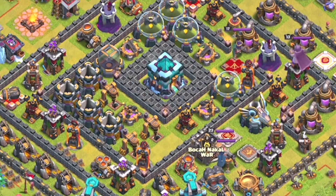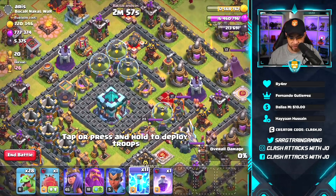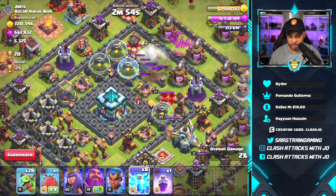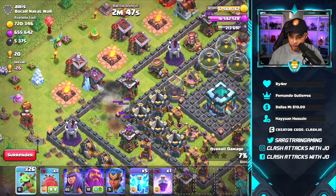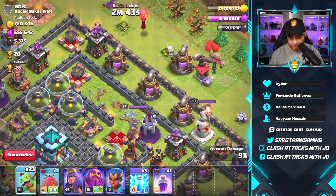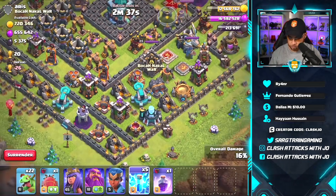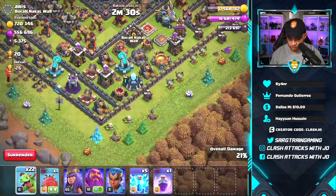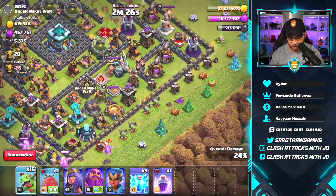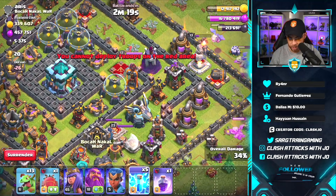Once you get too high in the leagues you have to worry about hitting alive bases and you might not have the army to do that. We just found a very very dead base — a dead dead base. Let's lightning these air defenses. Dropping baby dragons around here to destroy some buildings and take the win off of this base, at least I hope so because we're working on clan games. We got an air defense in there and one right here — we gotta wait for the queen to come around.